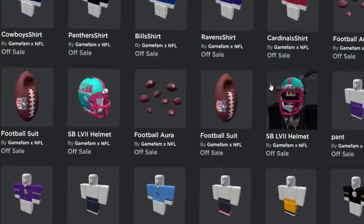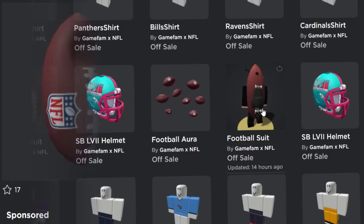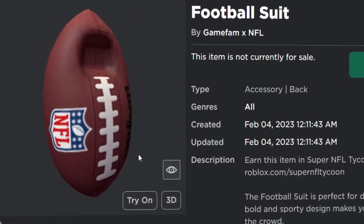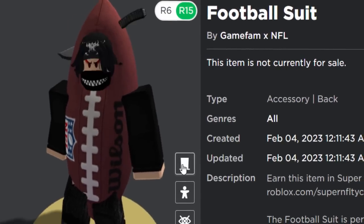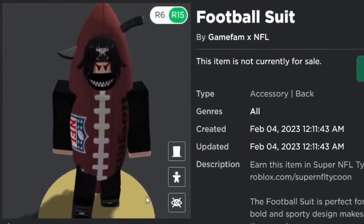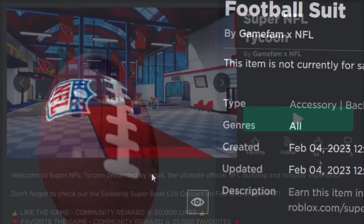There seem to be a few actually. I don't know why they've uploaded duplicates, but the one we can get today is the football suit. I don't think it's too bad. When you wear it on your avatar, it's literally like an entire avatar suit thing. It's not really the best free item, but it's okay. I'm sure a couple of people will like it. So let me show you how to get this one.